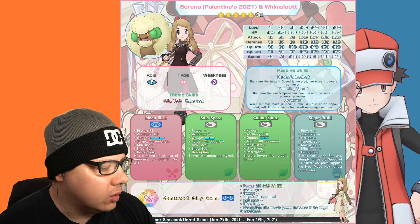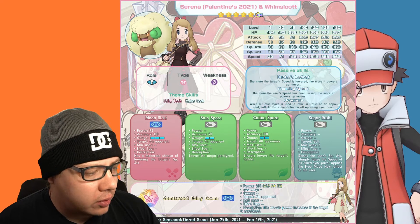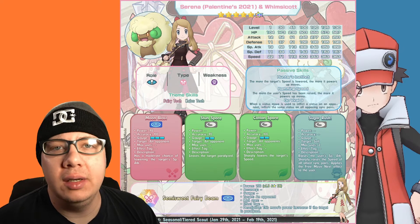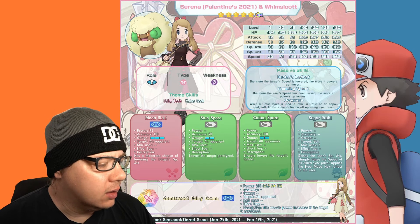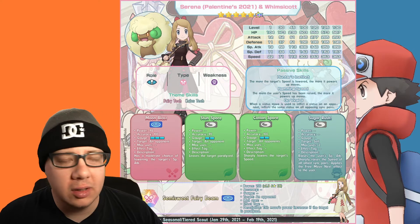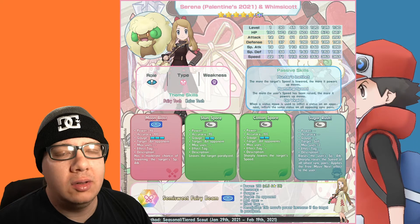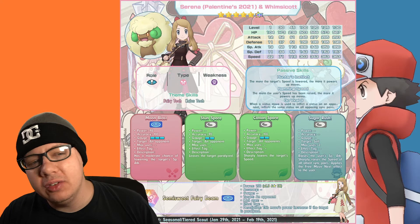The sync move is Semi-Sweet Fairy Beam with a power of 200 — at six-star EX that becomes a 1.5x multiplier since it's a tech unit. This move's power increases if the target is paralyzed, and since Stun Spore is now AOE, you can easily AOE paralyze the whole team to boost it.